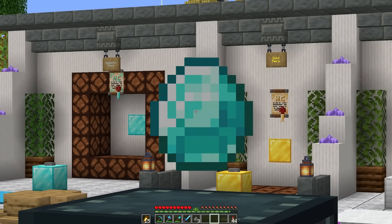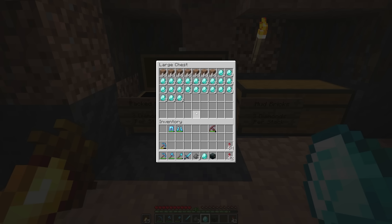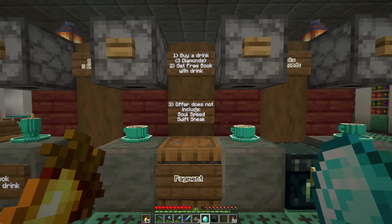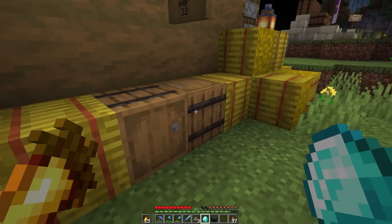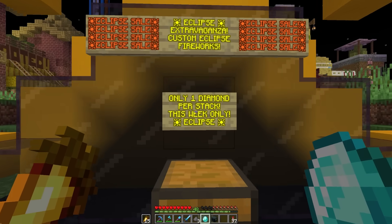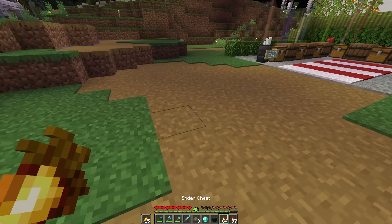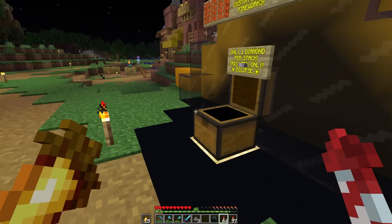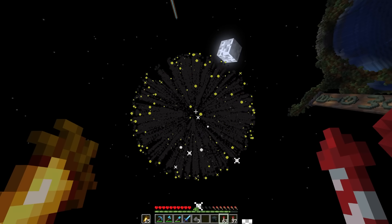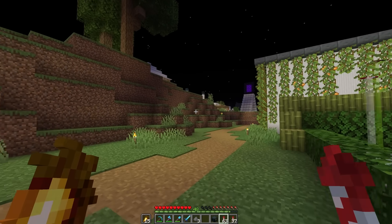What could I afford in the shopping district with a single diamond? Can't afford mud, quartz, glow ink, tasty morsels, bones, enchanted books, not even a hay bale. Inflation has hit the shopping district — but these fireworks are only a diamond. Cub went all out on these special edition eclipse fireworks. That was well worth it. Can you imagine paying three diamonds for a stack of endstone and not buying those eclipse fireworks?